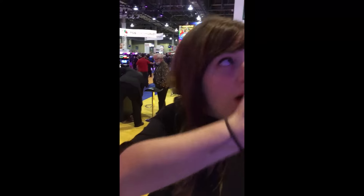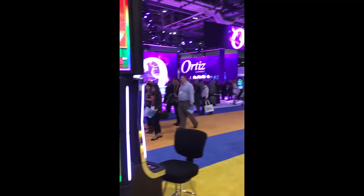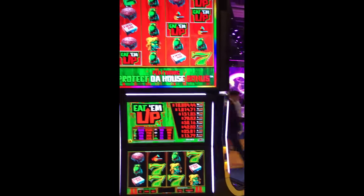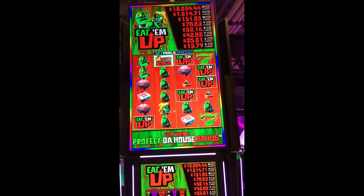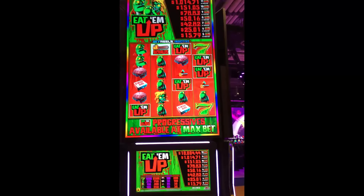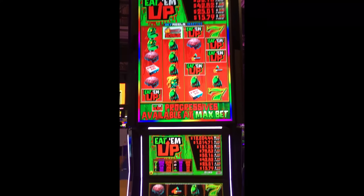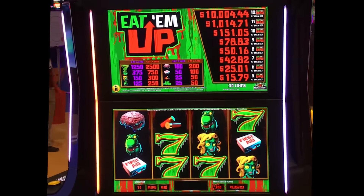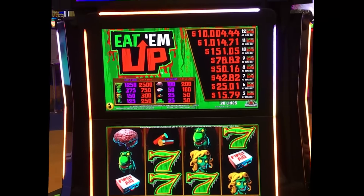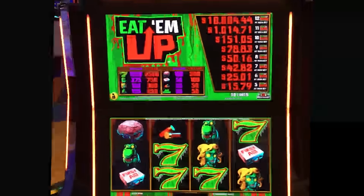We've seen the Sky Wheel and the Sky Ball — this is what we're calling the Sky Reels family of games. Overhead you'll see a six by four grid; those are the Sky Reels, which are inactive during regular play. On this game, 'Eat Them Up,' you're looking for tombstones. Each tombstone has a number on it, and whatever number is on it correlates to unlocking the cells overhead.